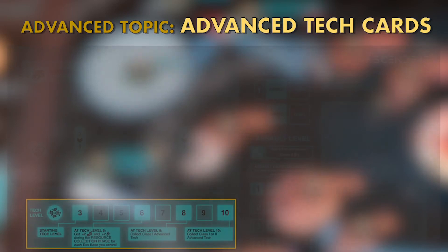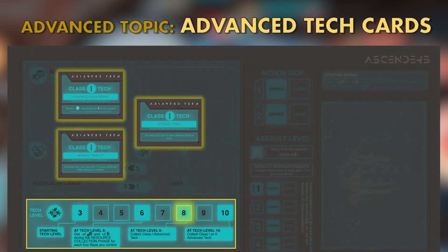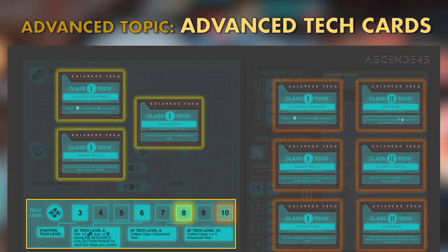Advanced Tech Cards are skills players can unlock by increasing their Tech Levels. At Tech Level 8, players can choose one Class 1 Advanced Tech Card, and at Tech Level 10, players can select either a 2nd Class 1 Advanced Tech Card or a Class 2 Advanced Tech Card. The skills awarded by Advanced Tech Cards are permanent, and are only lost if Advanced Tech Cards are traded to another player.